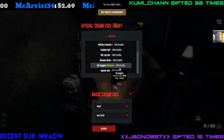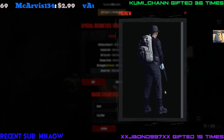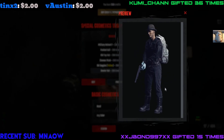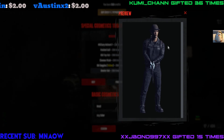Last cosmetic for the day is a Bowler Hat. Is that Clockwork Orange? Didn't they wear those? There we go — so Wesker is being my model for all the stuff. My next one I'll use one of my female characters, maybe I'll use Lady Hunk.